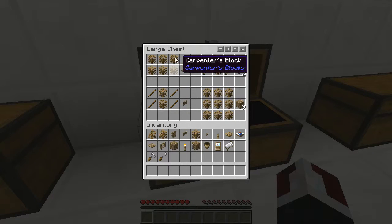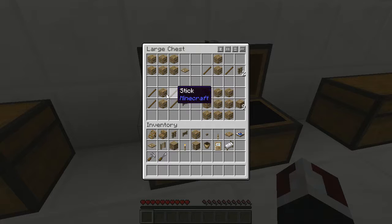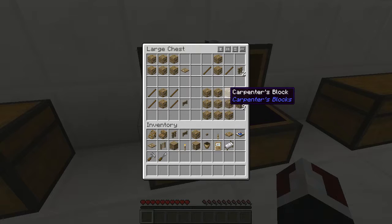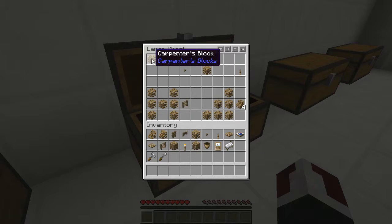Using 6 carpenter's blocks, you're gonna be able to make a carpenter's hatch. You're also gonna be able to make with 2 carpenter blocks and 2 sticks a carpenter's barrier. To make a gate, you're gonna need 2 carpenter's blocks and 4 sticks. To make a carpenter's collapsible block, you're gonna need 9 carpenter's blocks. To make a carpenter's button, you simply need 1 carpenter's block.